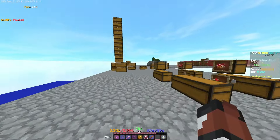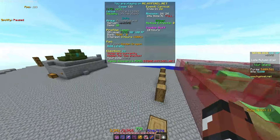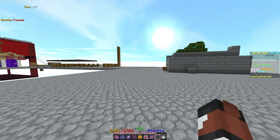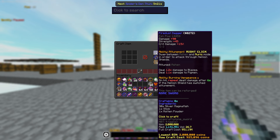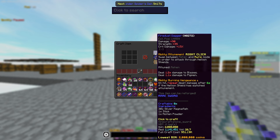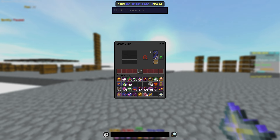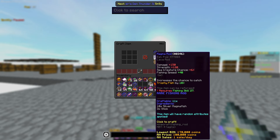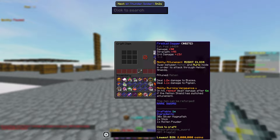I'm just going to quickly cover one flip that can make you literally 30 mil an hour. It's really simple — it's just crafting fire dust daggers. The craft cost is $950k and the lowest BIN is $2 mil. So if you put them up for $1.6 mil, they'll insta-sell to literal bots, and that's still $650k profit on each one.